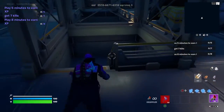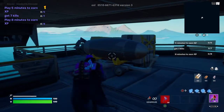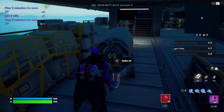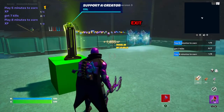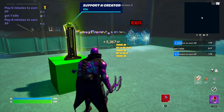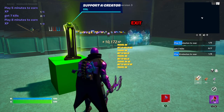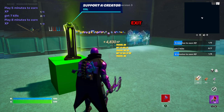Now jump down here and go down these steps. There's a missile right here — go behind it, and there's an 'earn XP' button. Press it and you will get some XP. It does stop pretty fast, but you can get around 10,000 XP. Just reset — I'm still getting XP.